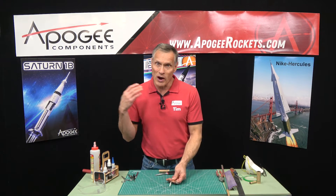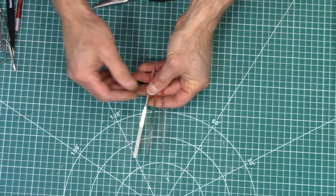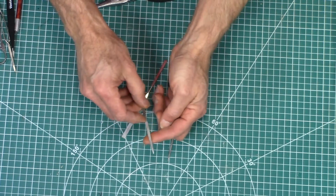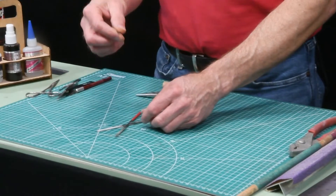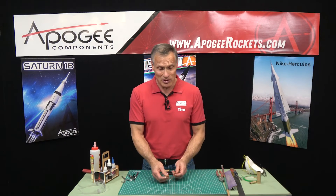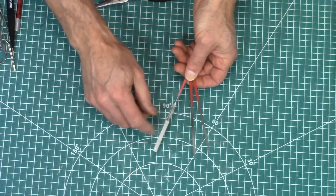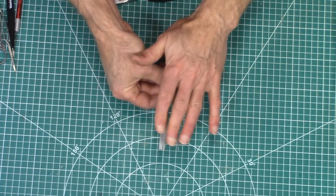I also have needle files — these might be more of a skill level 3 tool, but I'd recommend starting to use them as soon as possible. They come in different shapes: a round file for even pressure like going around inside a tube or sanding a fillet on a rocket, a triangular file that's really good for getting into corners, and a general purpose flat file for big areas. These have a perma-grit coating — there are actual little diamonds welded to the metal — so they never get dull. We sell these at Apogee Components.